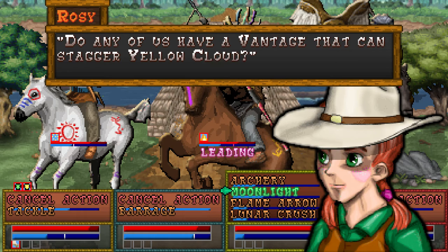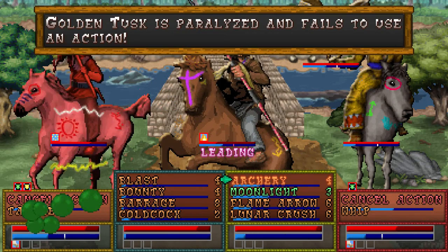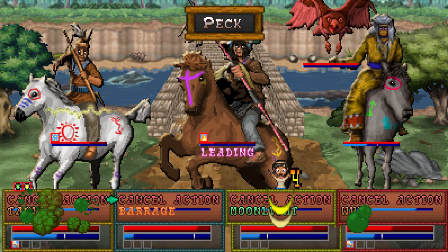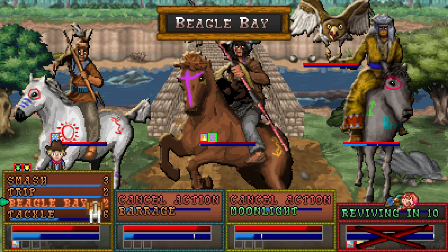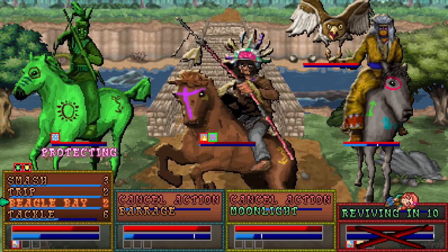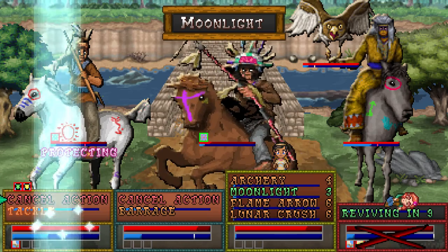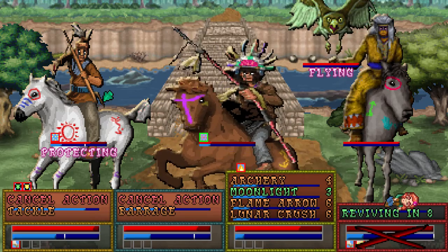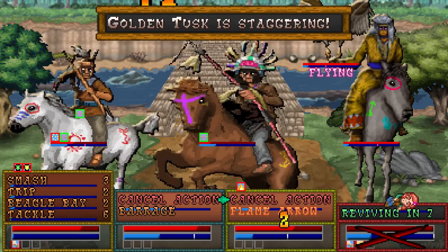Let's keep Rosie on her feet. Let's go ahead and Beagle Bay against him. Unfortunately, our cowgirl's gone down. Well, he's been staggered, so their regeneration rate is slowed. And he's about to go down from what I can tell. Let us keep doing that — let us keep at him. Get the smash, get the Barrage, do the thing. Moondancer's gonna eat shit — we need to keep her healed. There you go, nice big heal for ya.